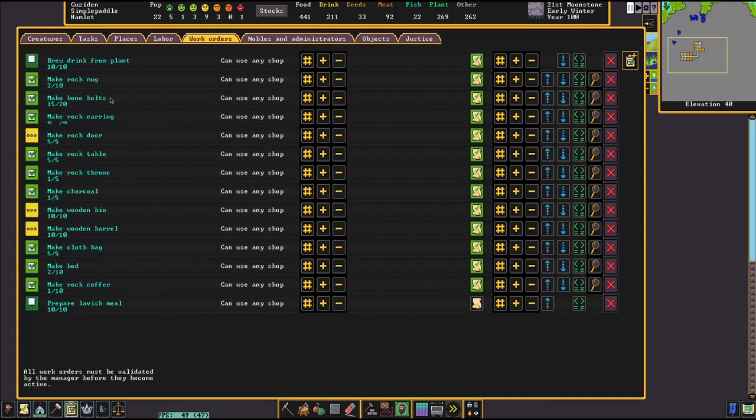What are we making? We're making mugs, bolts, earrings — this must be for trade — doors, tables, charcoal.